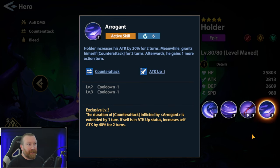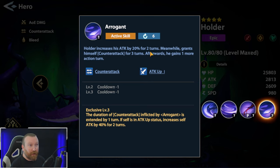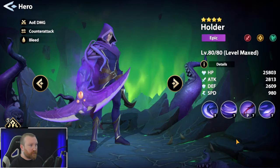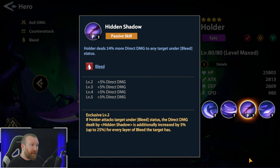His big damage ability, Arrogant, buffs up his main Death Storm hit. It increases attack by 20% for two turns, and if you get it up to level three it's basically a 50% uptime, which is kind of crazy. It also grants himself counterattack for three turns. At level three exclusive, the duration of counterattack from Arrogant is extended by one turn and the self attack-up status is increased to 40% - very huge. Everything is relying on this bonus damage that goes up to 44% additional damage at level five, which is absolutely huge.